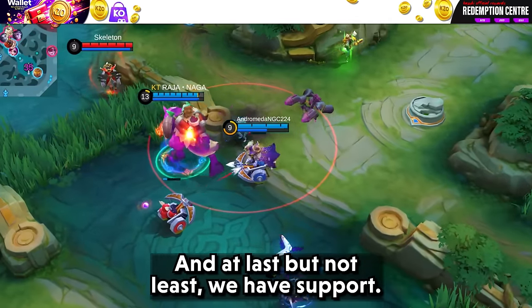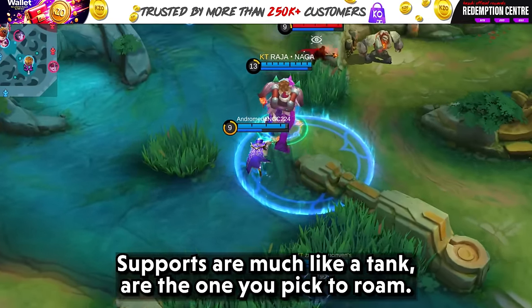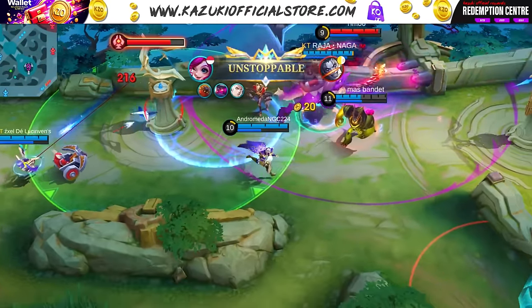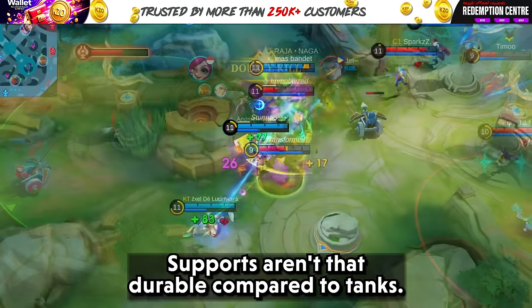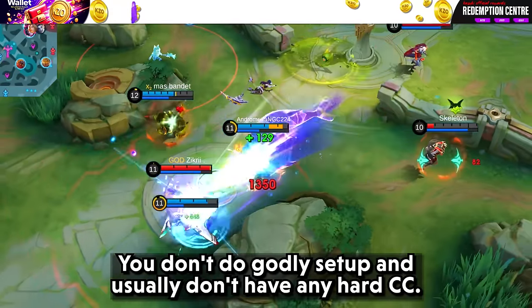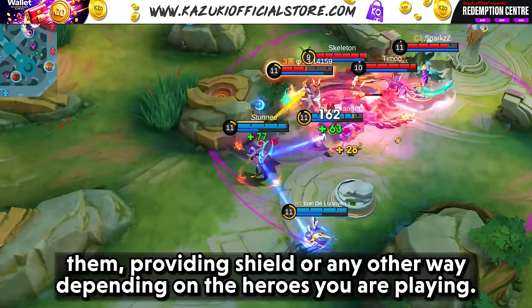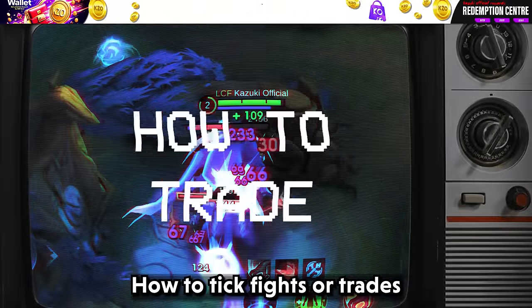Last but not least, we have Support. Supports are much like tanks in that they roam. In a normal team composition you generally pick either a tank or a support for the roaming role. The difference is that supports aren't as durable as tanks and don't provide godly setups or hard CC. Instead, as the name suggests, you support your allies by healing them, providing shields, or other means depending on the hero you are playing.